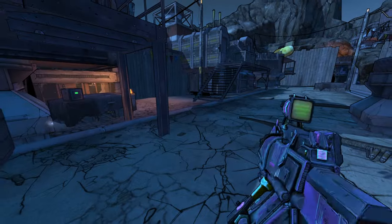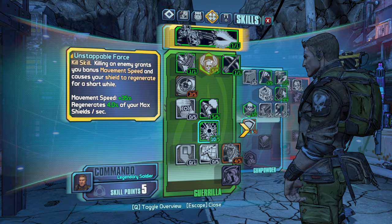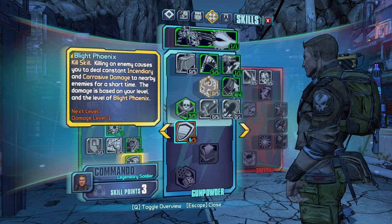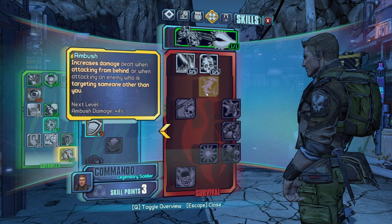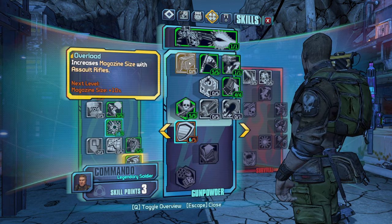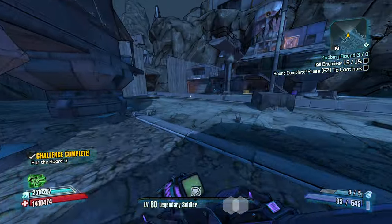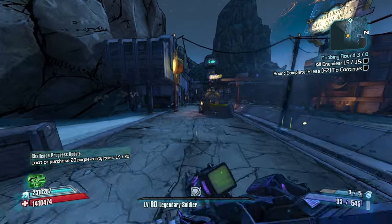Oh, you want to get up top? Now I'm up top. Big fan of the Slagga in general — holy cow, it does so much damage. Keep it easy, keep it nice and simple. It's also nice that the kill skills are regenerating my shield — that's good. If I can keep my shields up with Unstoppable Force and then Preparation regens my health when my shields are full, that's a nice little combo.